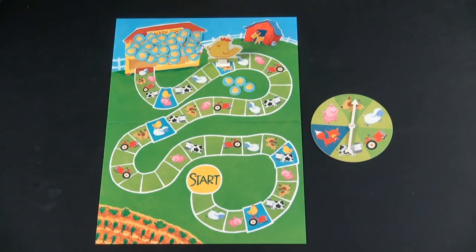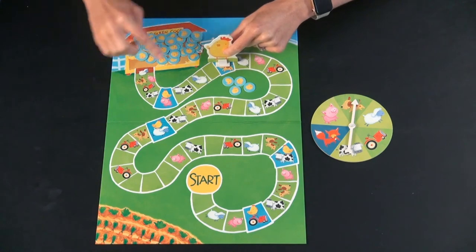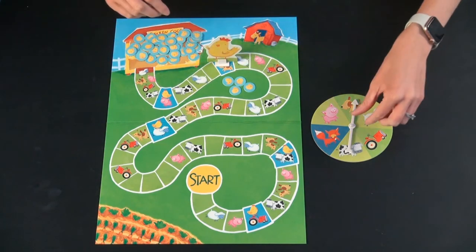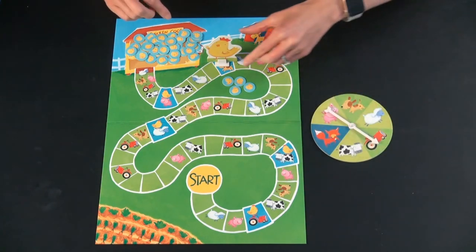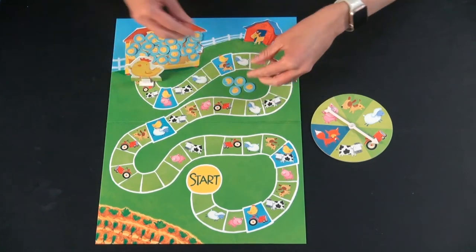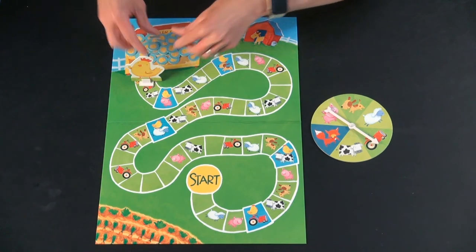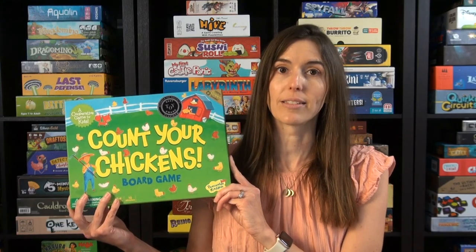Here's what the end of a game might look like. All of the chicks have to be collected before the Mama Hen gets back to the coop. She's going to spin again and gets a tractor, and she moves one, two, three, four, five to this spot. There were only four chicks left to collect, so she won the game. That's how to play Count Your Chickens.